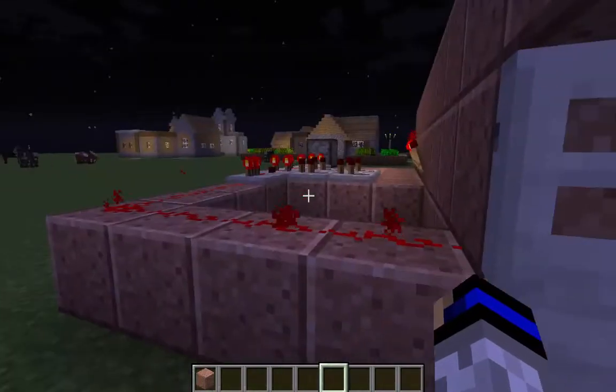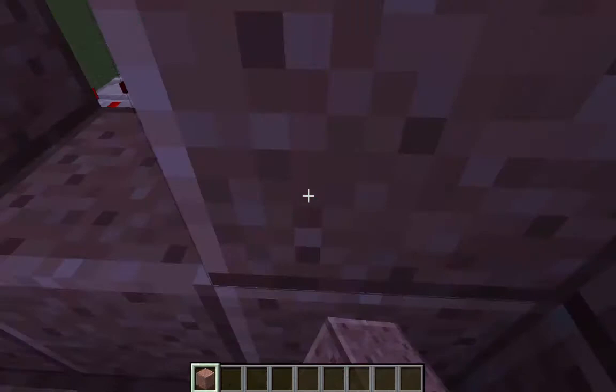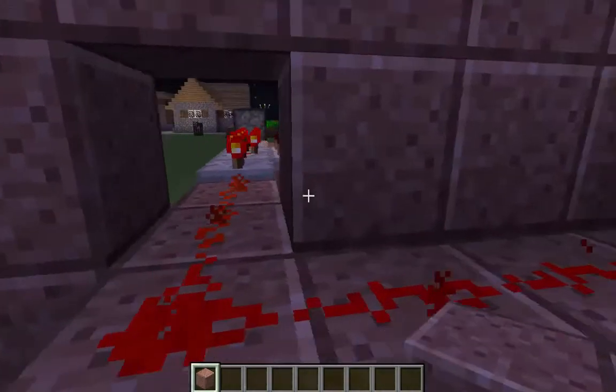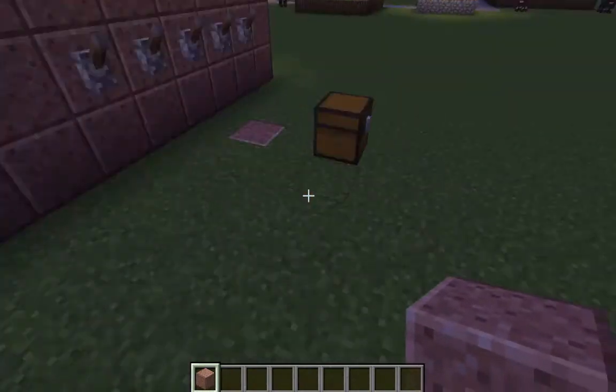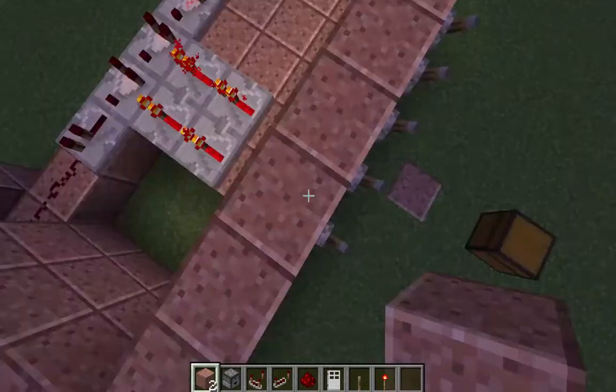I don't know how you fix that - I just cover it. You definitely need a lot of spacing. And all the blocks you need, depending on how much you need: one extra block because you're outside, a dropper, comparators, redstone repeaters, redstone, iron door, iron lever, and a redstone torch.